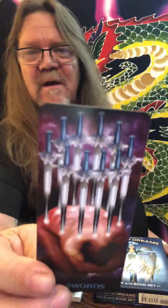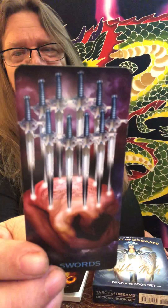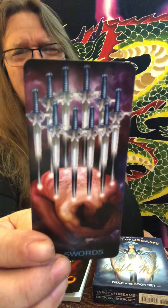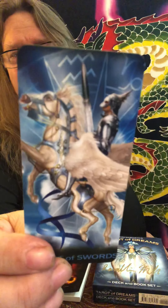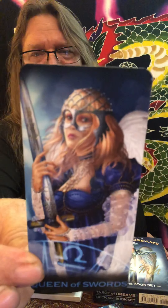And the Ten of Swords — it certainly looks like those swords are coming out of his back, they've been in there for a while after going through the Eight and Nine of Swords. Completion of a cycle right here. Another beautiful face card — our Page of Swords, our Knight of Swords, our Queen, and our King of Swords.